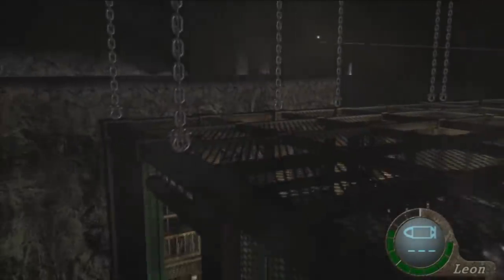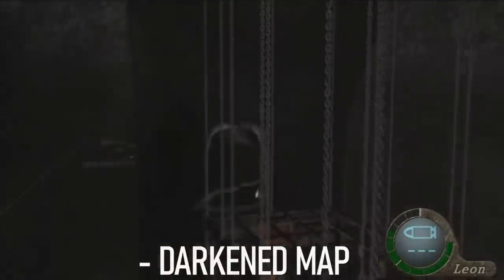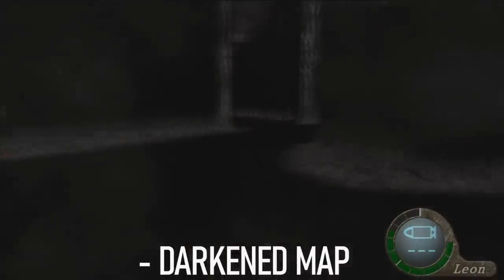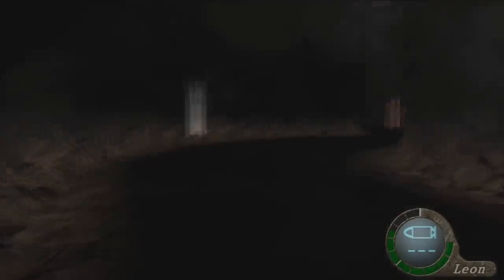This disappearing act was most likely placed to give players an opportunity to finish objectives without being annoyed by the U3 every five seconds. You'll still hear its creepy breathing sounds, but don't worry, it's not actually there. One thing to note: light sources throughout the map have been turned off, giving this spooky atmosphere we wouldn't be able to see from a normal playthrough. Only a few items glow in the now darkened map, including areas we have yet to reach.